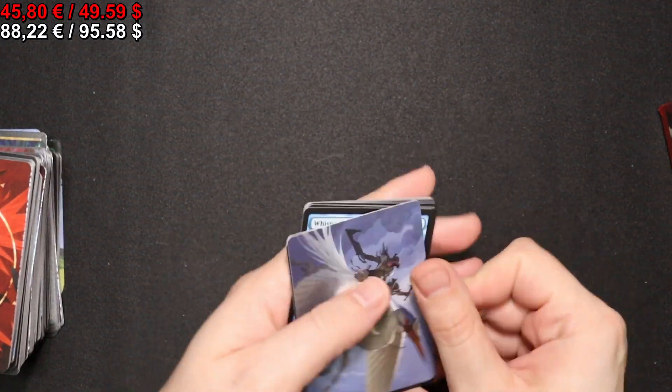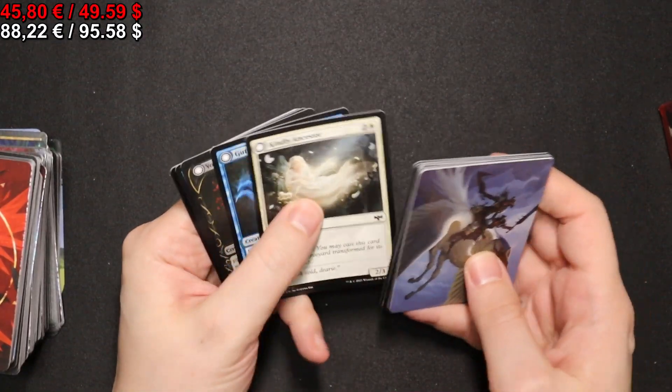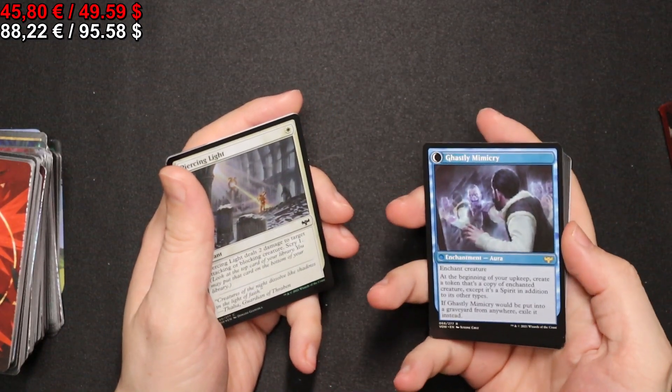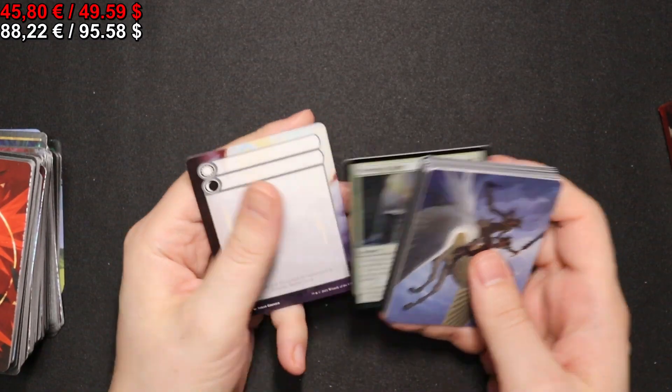Onto the next pack with a full-art Forest. A Mirror-Hall Mimic, and of course on the back side a Ghastly Mimicry. A foil Piercing Light, and a double-faced replacement card yet again.